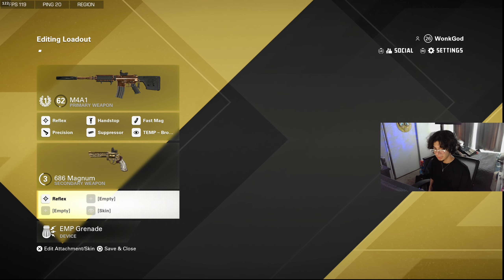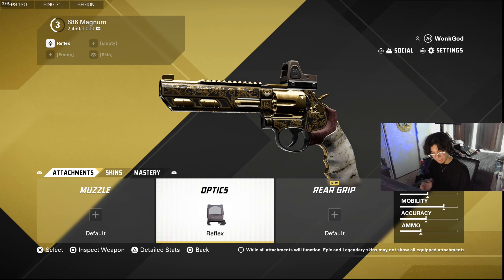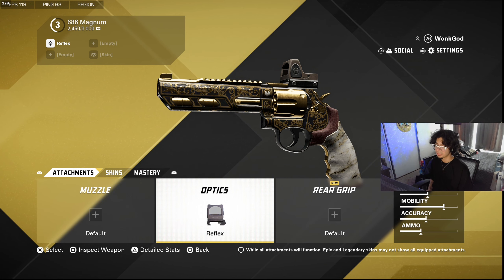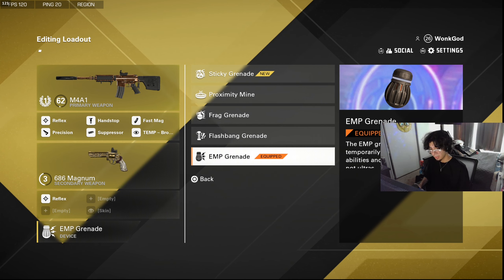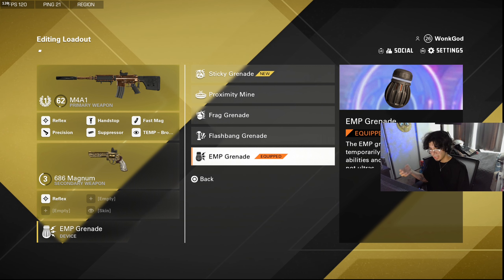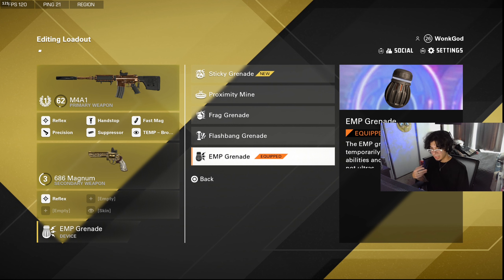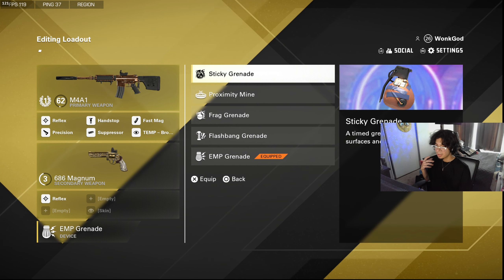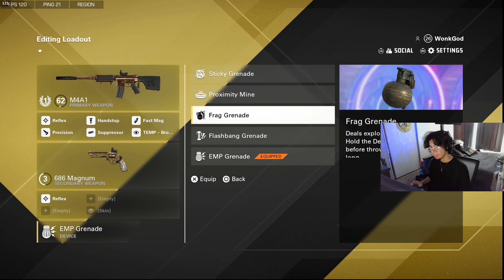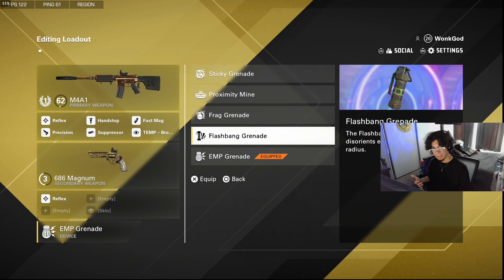For secondaries, my favorite so far is the Magnum — it's fast and hits hard. I have a sight on it but don't really use it often. For lethals, EMP is really good: on domination if someone has a shield up you throw EMP and it takes it down instantly. It also shuts down ultimates like invisibility or healing. If you want a quick kill, run stickies — or frag grenades if you know how to cook them.